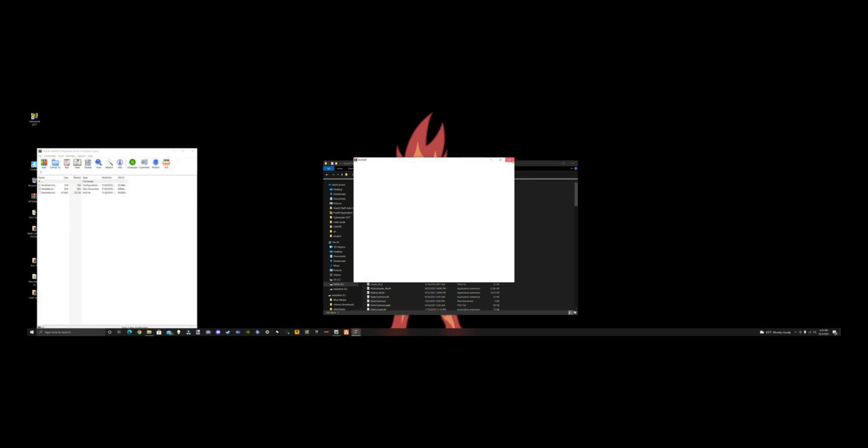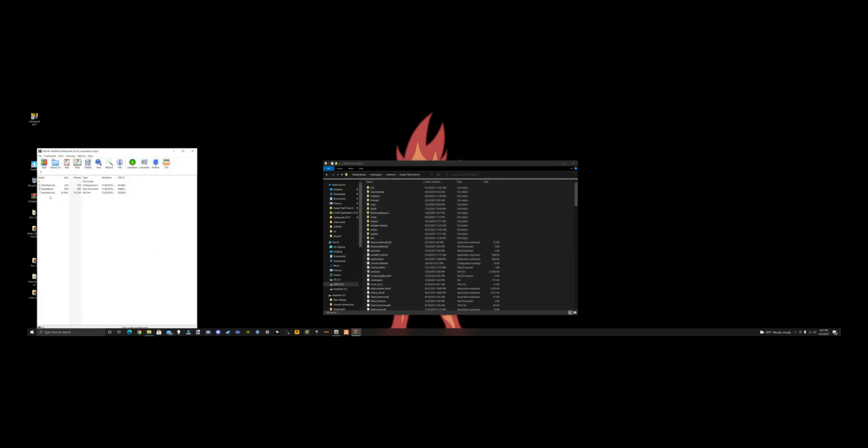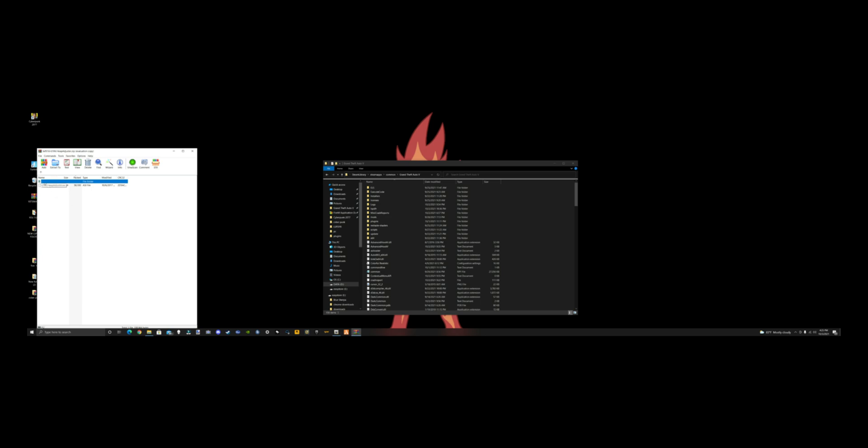Now we're going to do the Pack Limit Adjuster. Mine's already installed, but you're going to grab the pack limiter ASI and the INI file, drag them over to your GTA main directory, and drop them. Then same thing for the Heap Adjuster — grab the heap adjuster ASI, drag it over, and drop it. We're done with the main directory, so close that out.